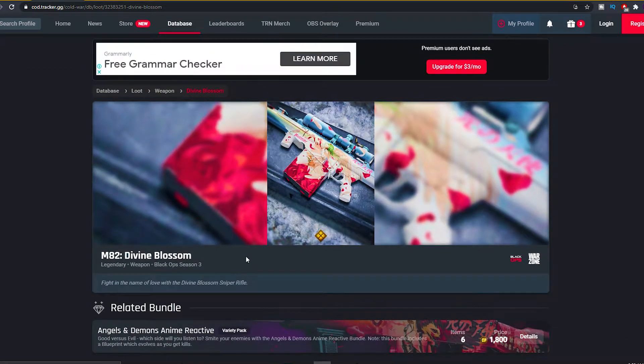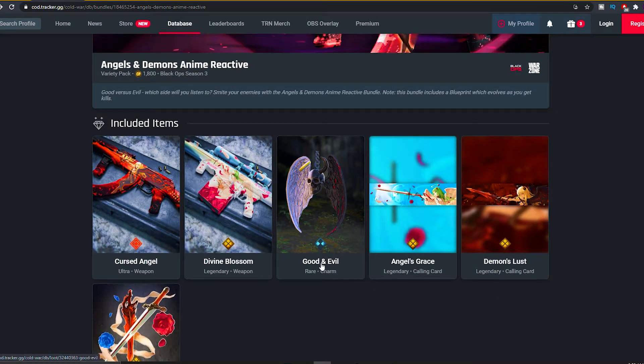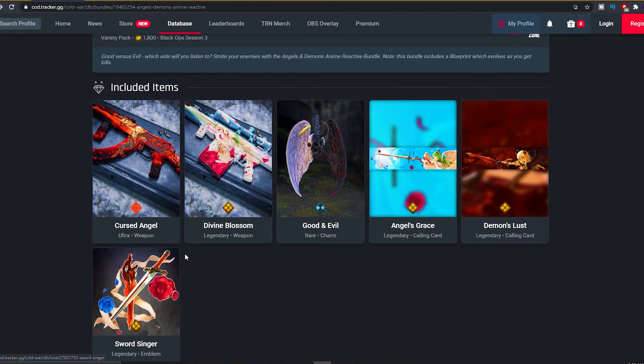Next up the Divine Blossom, which is an M8A2 Divine Blossom blueprint. Pretty sick. Good and Evil Wear weapon charm, Angels Grace calling card, Demons Lust calling card, the Sword Singer emblem. So that's gonna be it for the first bundle.